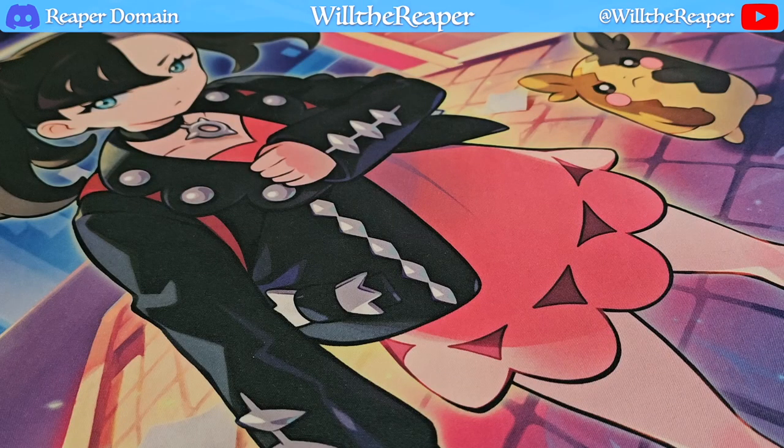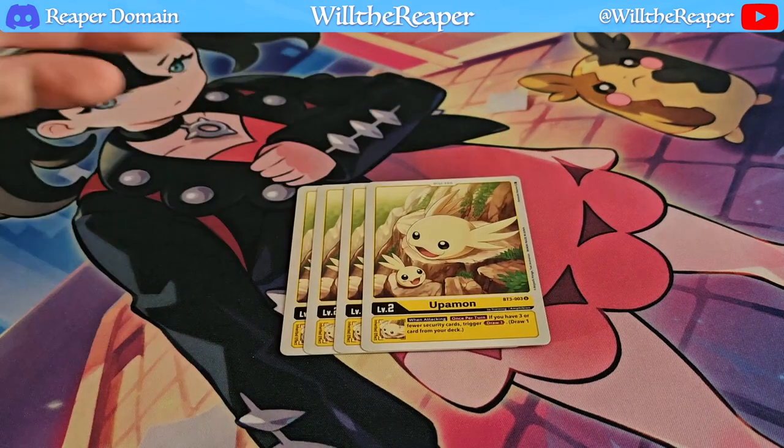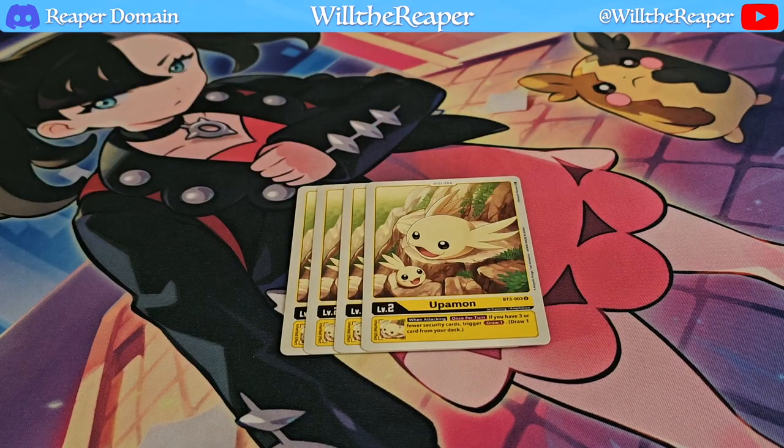Alright, so in terms of our Digi Eggs, we really only have one good yellow Digi Egg out there and it's going to be Upamon. Upamon is an amazing card. If you have three or fewer security, just draw one card. Requirements are very easy to meet because you could really just lose a bunch of security quite early on in the game. On turn two, the opponent could probably already initiate one or two attacks. So don't be too surprised if you have three of your security. Upamon is just that additional bonus to give you more cards in hand.